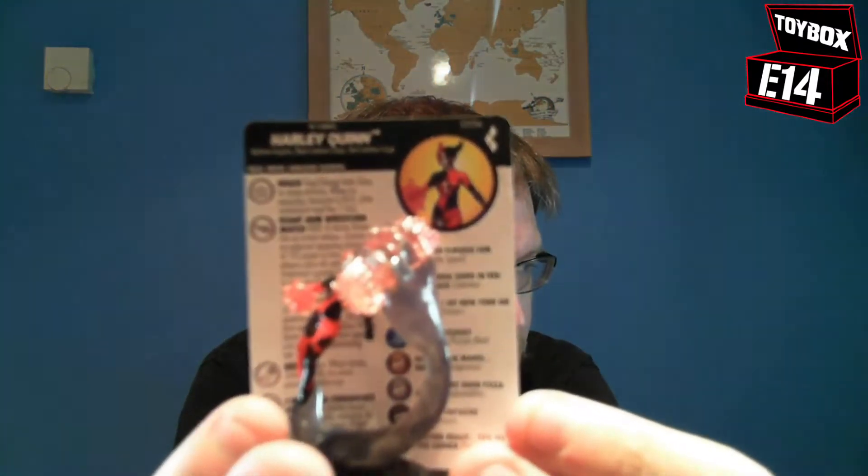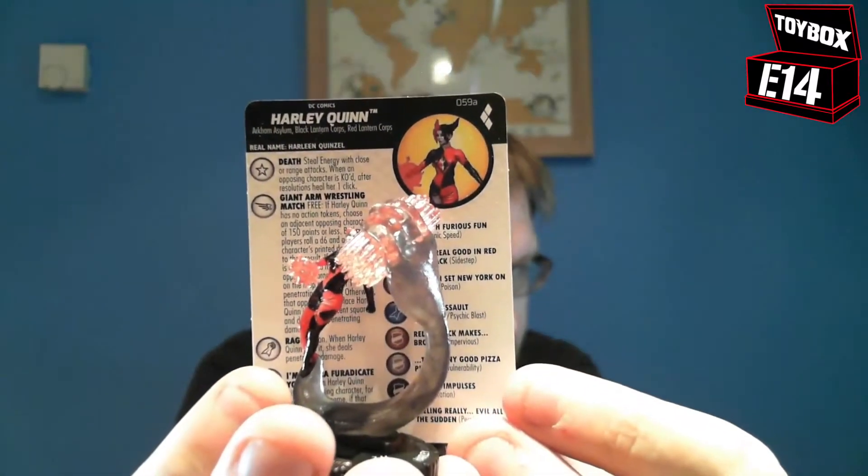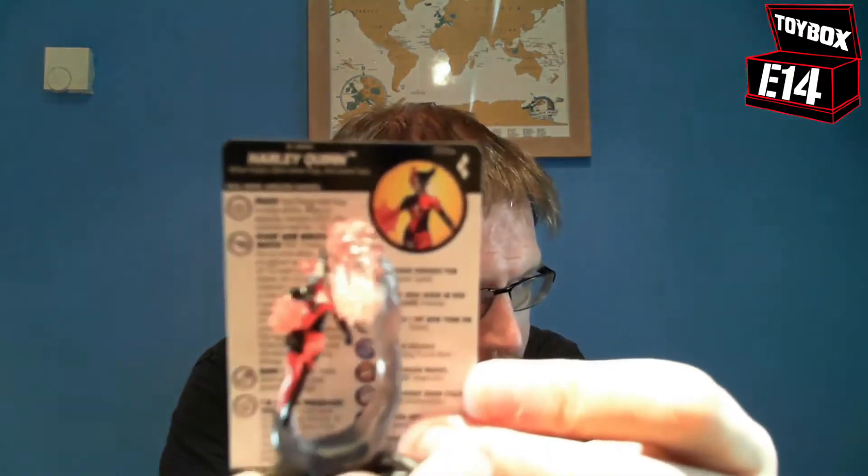Finally, a super rare - which is rather nice. This is a ridiculous dial. 200 points for eight clicks. Harley Quinn, 59A. Lovely. Eight clicks - she has Arkham Asylum, Black Lantern Corps and Red Lantern Corps keywords. Seven range, two lightning bolts. Ridiculously beautiful sculpt with translucent plastic everywhere.